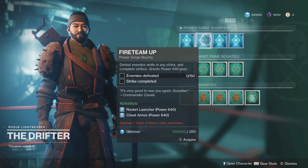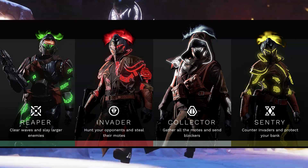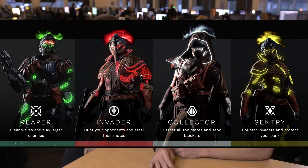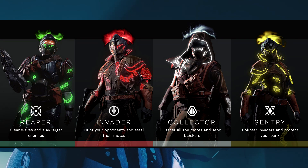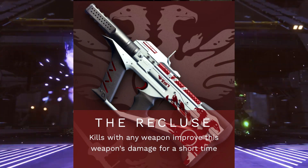Let me know in the comments which weapon you're looking forward to using the most. Next up, we're covering the armor sets you can earn in the brand new game mode. You've got Reaper — clears waves and slays larger enemies, shown in green. Invader — hunt opponents and steal their motes, shown in red. Collector — gather all motes and send blockers, shown in white. And Sentry — counter invaders and protect your bank, shown in yellow. People will be able to see your role when you spawn in, so if you've got four invaders, the other team better be worried.